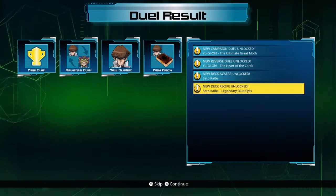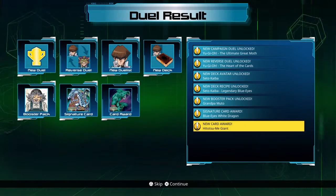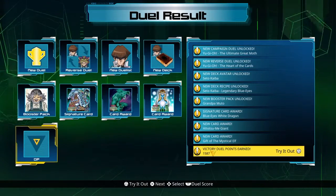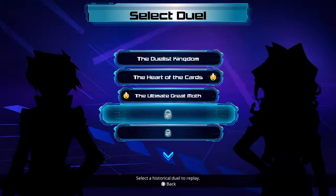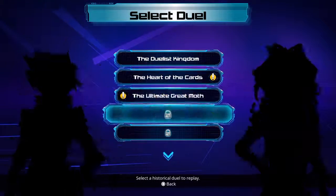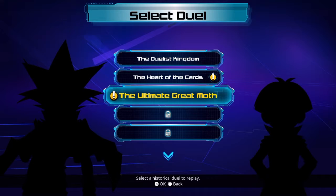I got a new duelist, I got a new deck - oh that Kaiba deck! Cool, alright. So that was Yu-Gi-Oh guys. We failed the first time but we got Exodia the second time because we are fucking bosses like that. We'll play the next duel in the next episode. Alright guys, you!